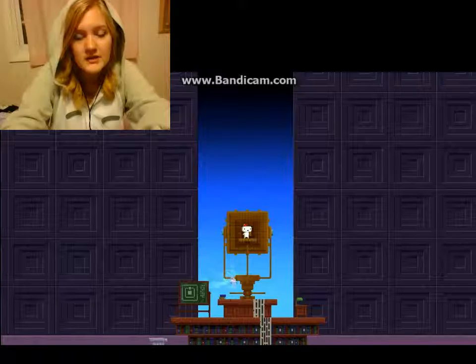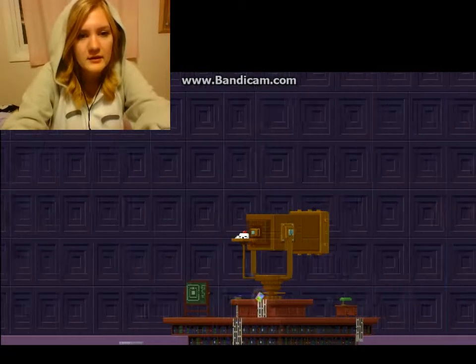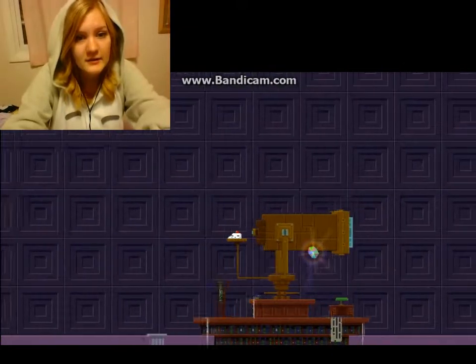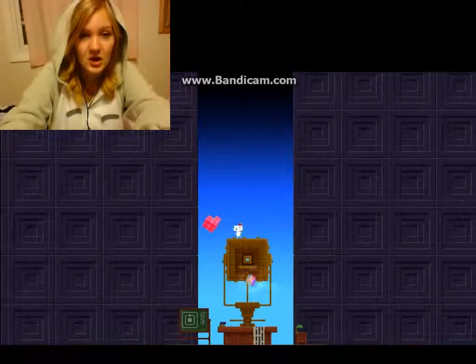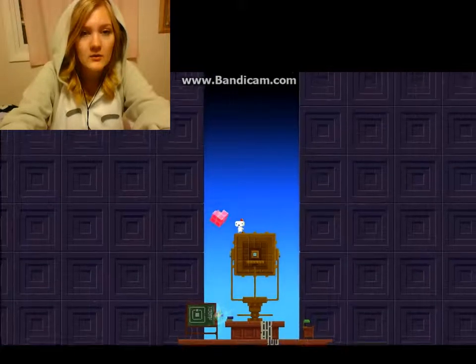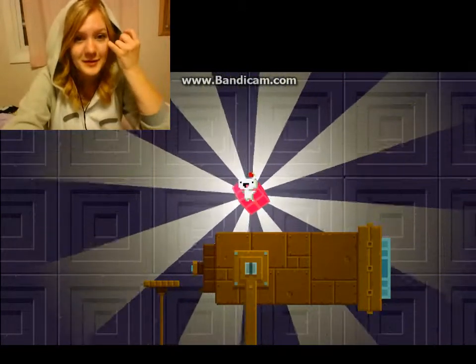So anyway, the way that you do it is you stand up here, and I know one of the Easter eggs you can get here is you go right, left, left, right, right, left. And this, children, is what they call a heart cube. Which is completely new.